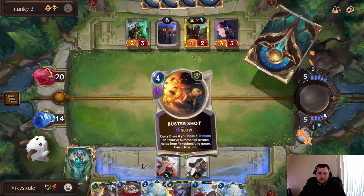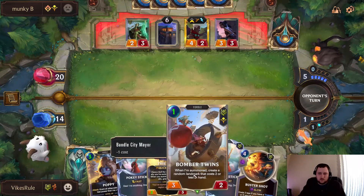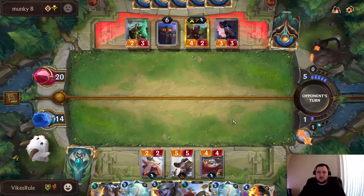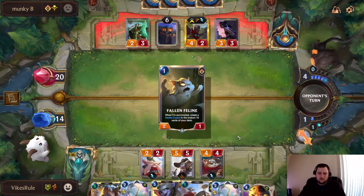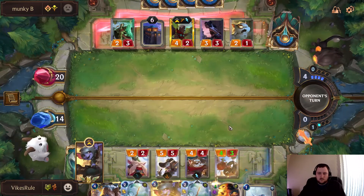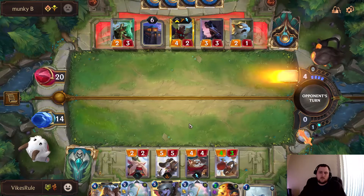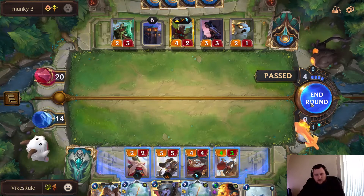Now the question is, do we go with Yordle Captain? Into Bomber Twins, and then we can start attacking him. I'm fine with passing here, I think. Let's see what he does — he's still a couple of predicts away from being able to do that.